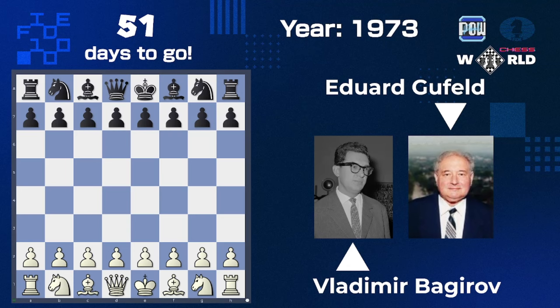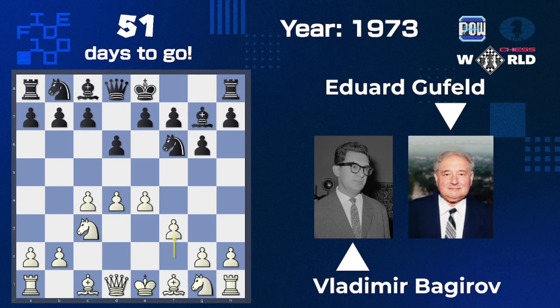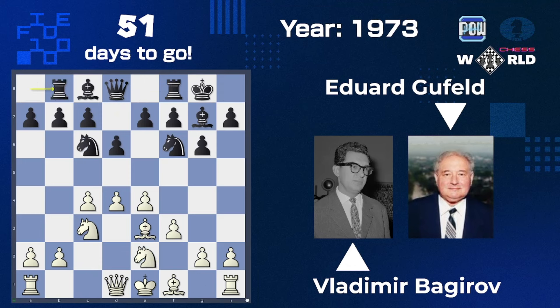Let's take a look at a 1970-1973 game between Vladimir Bagueroff and Edward Gofeld. Vladimir starts with d4 and Edward goes g6. Then c4, bishop g7, knight c3, d6, e4, knight f6, f3, castles, bishop e3, knight c6, knight ge2, rook b8, queen d2, a6, bishop h6, and b5.